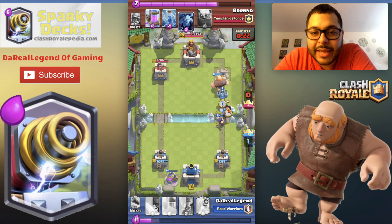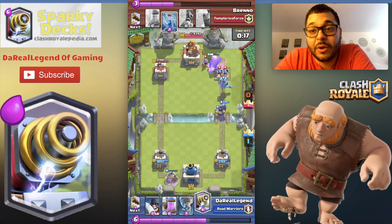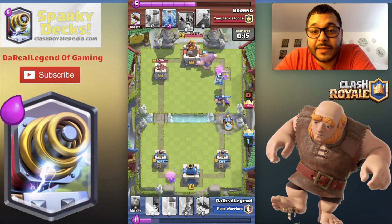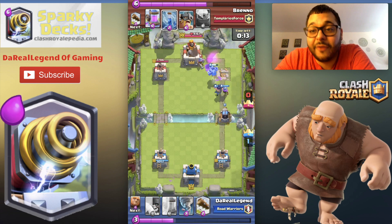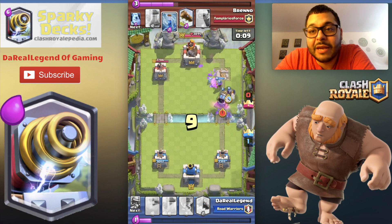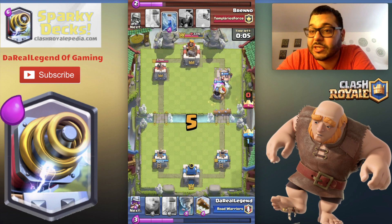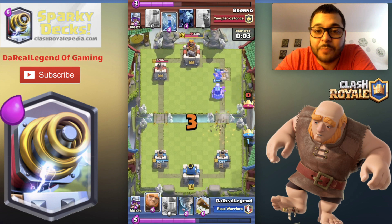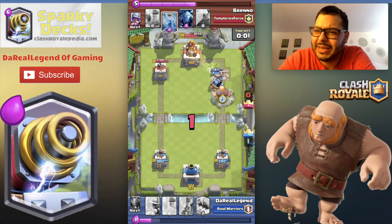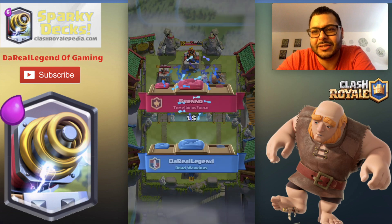We're able to counter against tanks, minion hordes, and buildings as well. In the past, the Inferno Tower was very difficult to handle — not with this deck. With the Mega Minion in front, it absorbs a lot of the damage while the Musketeer and Executioner sweep things up. And look at Sparky take out the Elite Barbs with one hit — Ice Golem right after. That is why Sparky is legit.